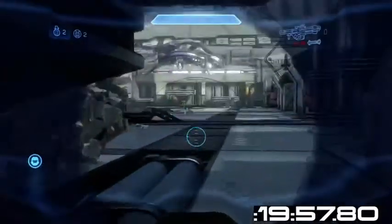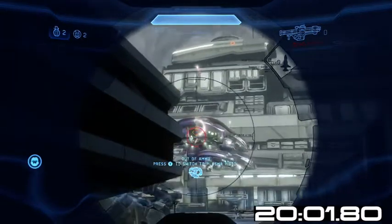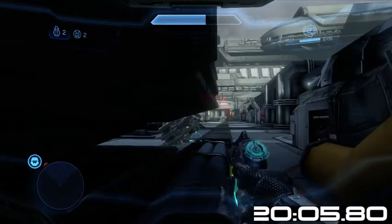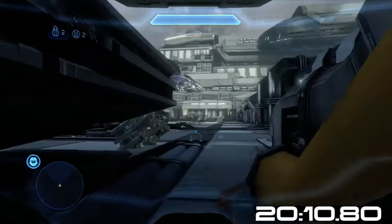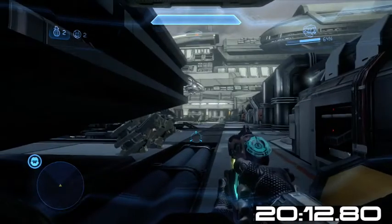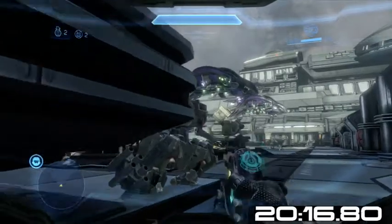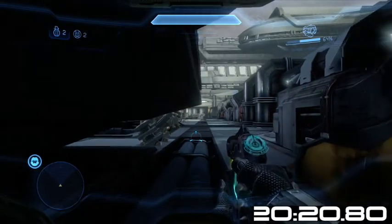I'm just waiting — you see these two dropped. If I was trying to kill the enemies now, you'd have two gunners and two concussion rifle turrets on the edge of the ship shooting you, and that would absolutely tear you apart in Legendary. So it's just better to do this, and I'm pretty sure it doesn't waste too much time. It's the most practical way to do it.